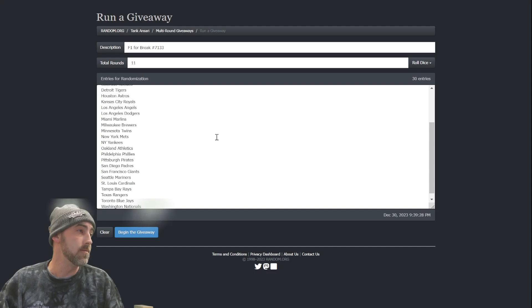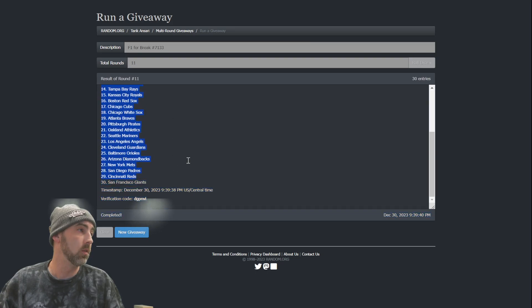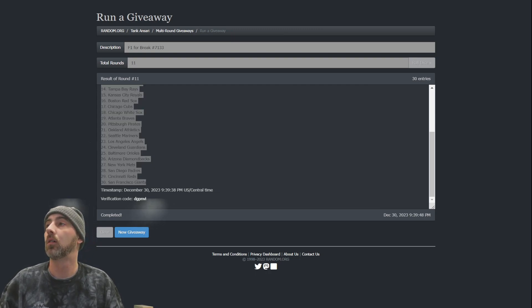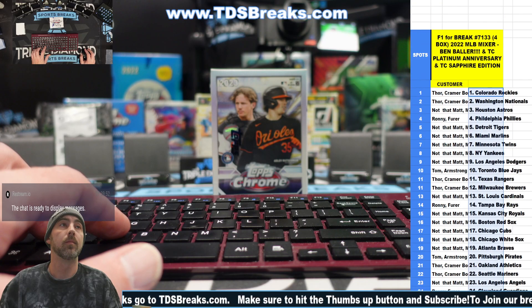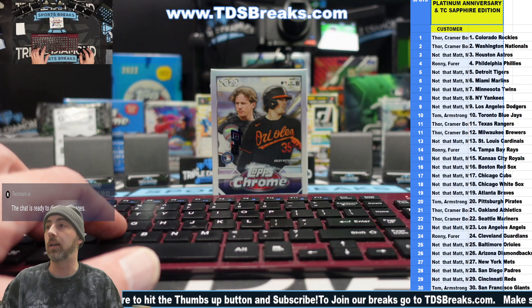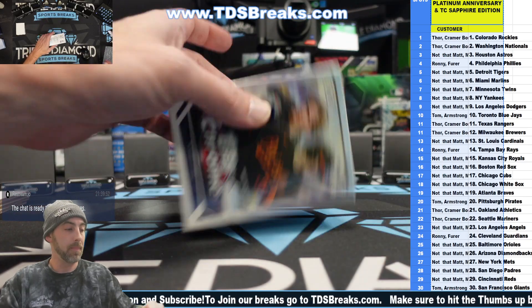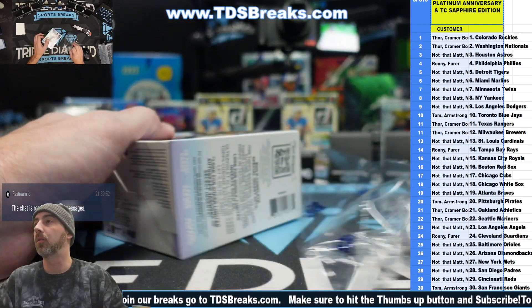We have nine, ten, eleven. Good luck here and let's go. Rockies down to the Giants. Let's get this printed off - it just auto-updated too, like nothing I did or anything, it just updated and did it by itself. All right, Angels and the Braves - who got them?